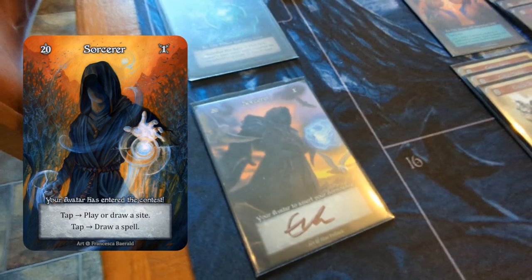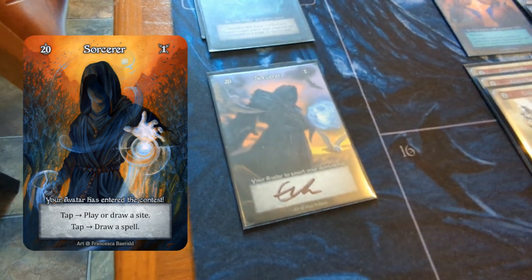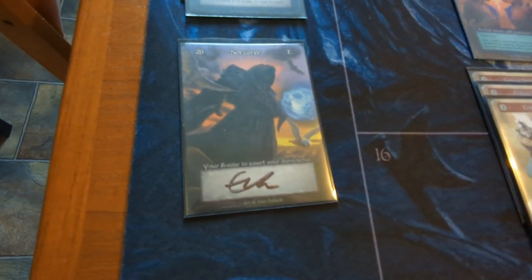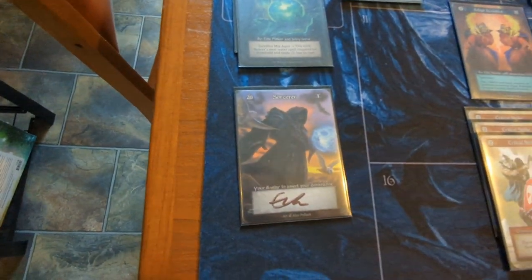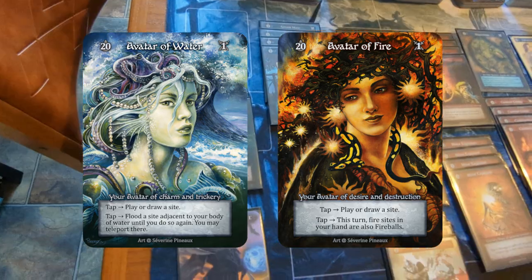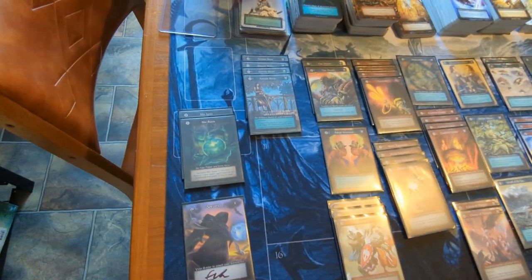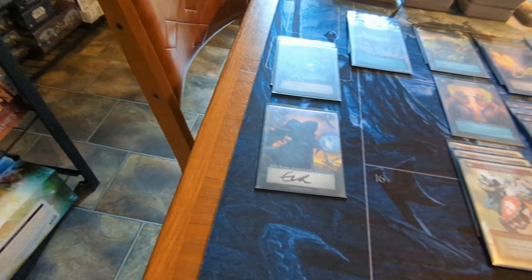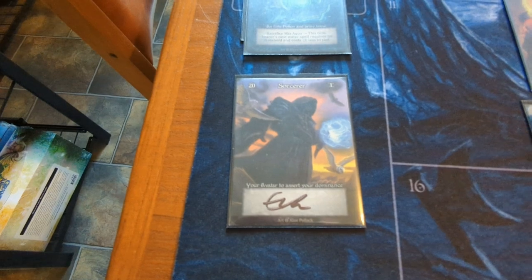The sorcerer we're using today for this deck is the standard sorcerer. This specific edition is from a backer booster pack which has Eric's signature — the creator of the game. The reason we're using the generic one is because I thought both the fire and the water sorcerers weren't appropriate for this level build, specifically their abilities. I really like the standard sorcerer because it has some great card draw abilities.